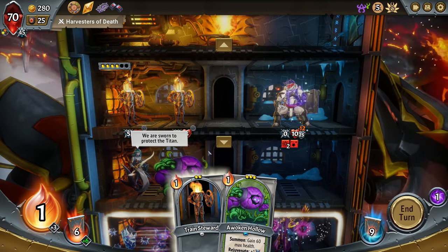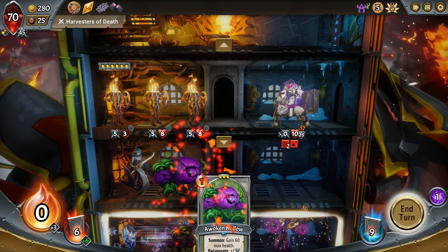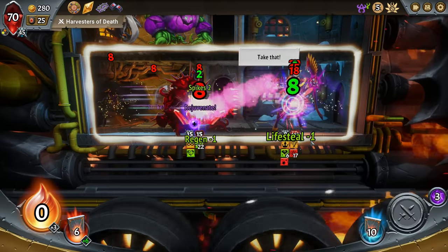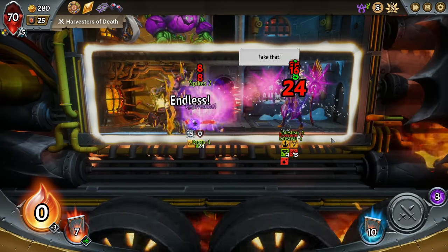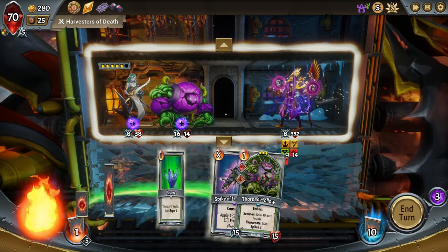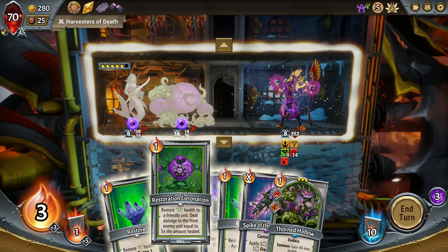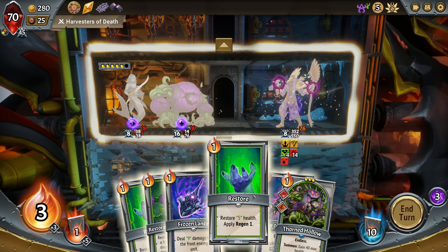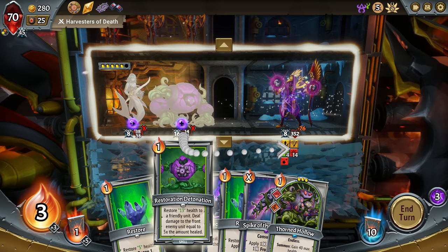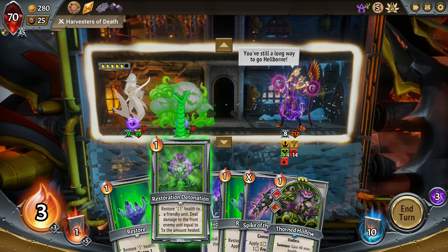These guys — I do have a slot up here, only a slot for a Trained Steward but it's something. I don't know about this. And that life steal — yeah, that's messy. Okay well this is nice, and with the Spell Weakness — look at how much damage that's doing: 140.